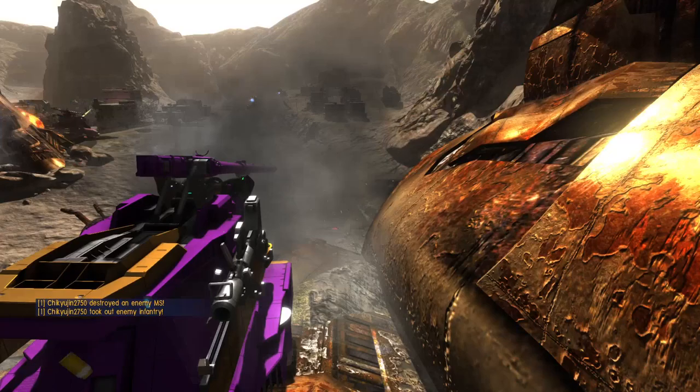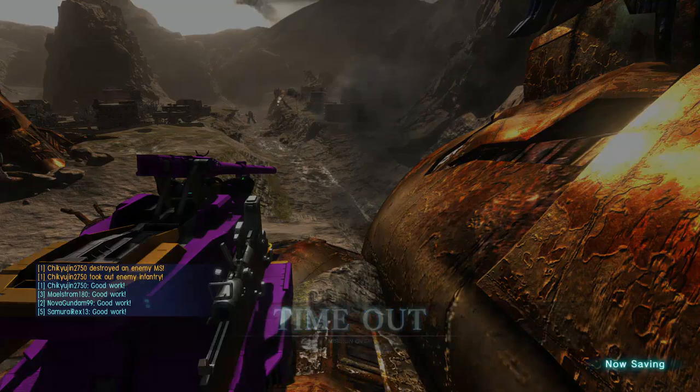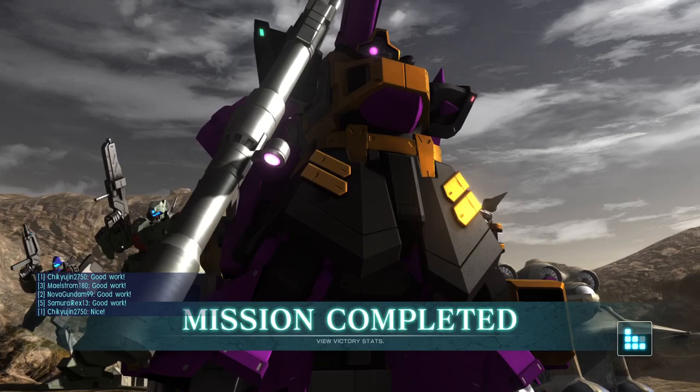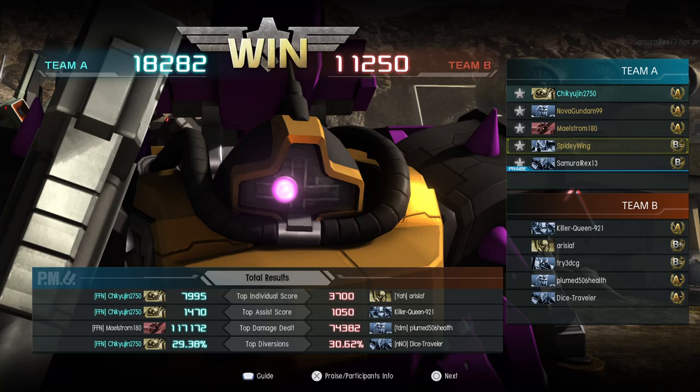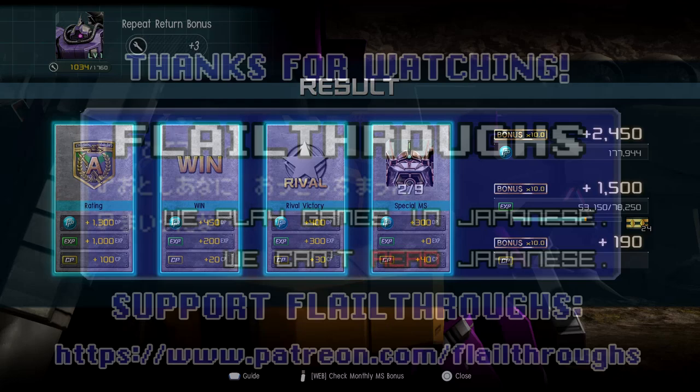That is a Hildolpher cannon mounted on a Dom, with I think the drive section of a Gallop on the back to keep it moving. I feel like it's been set up to be the proto-XAML as well. Maelstrom actually out-damaged me by a couple thousand points — 117,172 for him, 114,488 for me. We were definitely both chugging along pretty well. 7,995 points, seven kills, two deaths. I think that's probably the best Nomadus round I'm gonna get anytime soon.